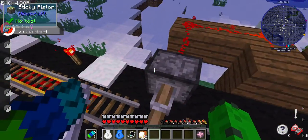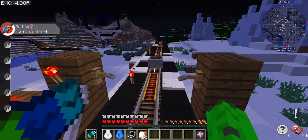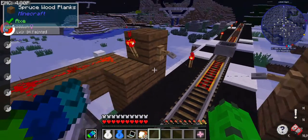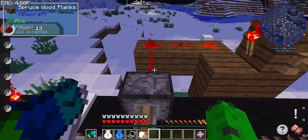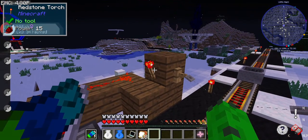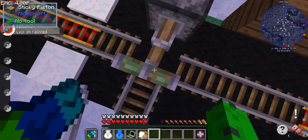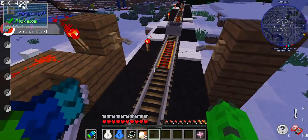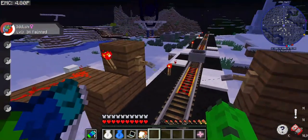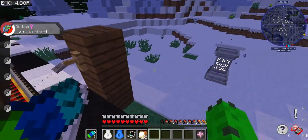And voilà! It's not perfect — there are some areas where the cart will get stuck, and if you hit a Pokémon or a Pokémon attacks you it can mess with it. I inverted the signal using a redstone torch so the signal stays on and the piston stays extended, then when I come through the signal goes off and the piston retracts. Very simple vanilla Minecraft stuff.